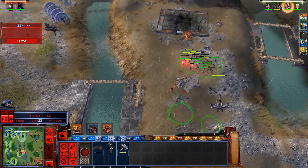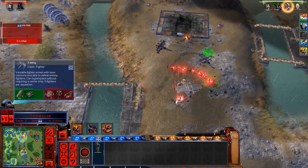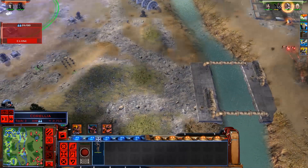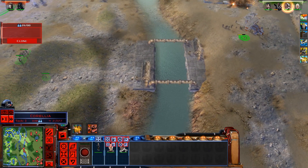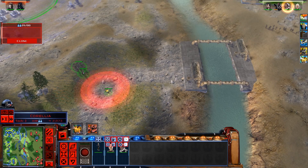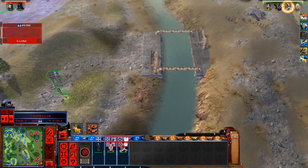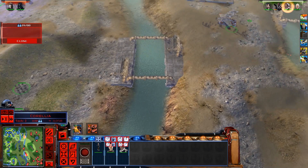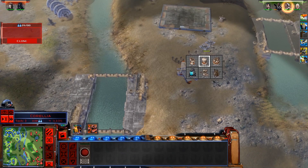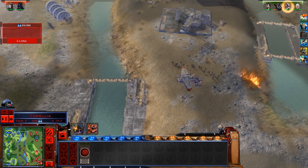Skywalker here. Commence assault. We managed to claim it — let's hold it. Commence assault. One of you could claim the turrets. Let's claim the area as soon as possible. Commander Skywalker reporting. We don't even have Skywalker on the field — it's Kota and him. Which one of you can do the force push? There you go, that's gone. Get over here.